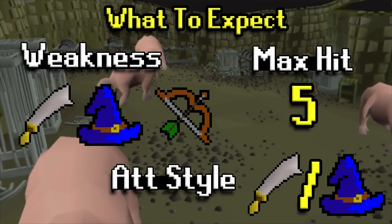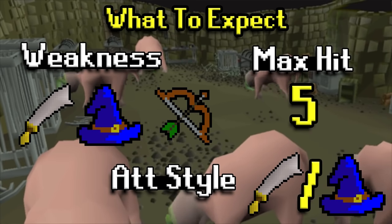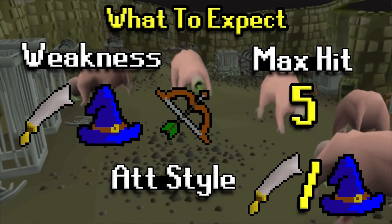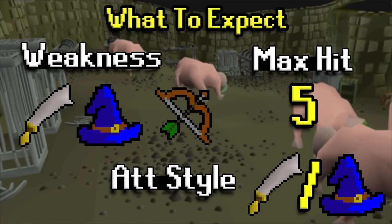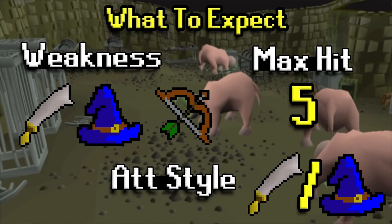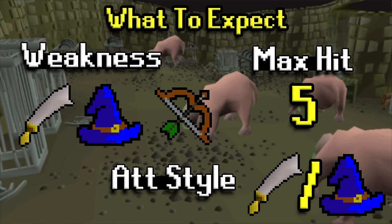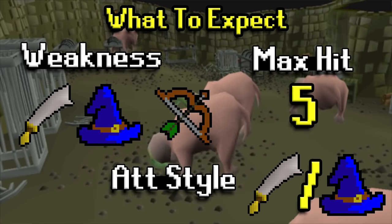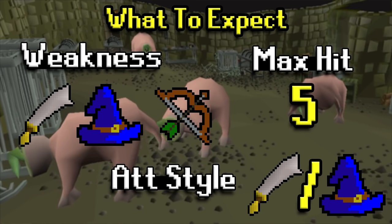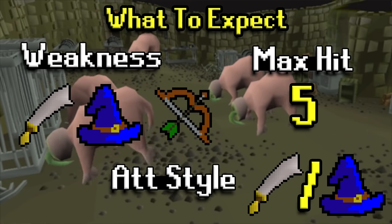As far as what to expect from Bloodfelds, they're weak to essentially everything. You could use mage here as well, but melee and range are typically the go-tos for slayer, unless you're bursting or something like that. As far as the max hit, it's only a 5, which isn't that high obviously, but they hit somewhat consistent so I wouldn't take that for granted. Their attack style is a melee-based mage attack, so if you're praying against them you want to pray melee, but if you're focusing on defensive bonuses and just tanking, you'll want to focus on mage defensive stats.